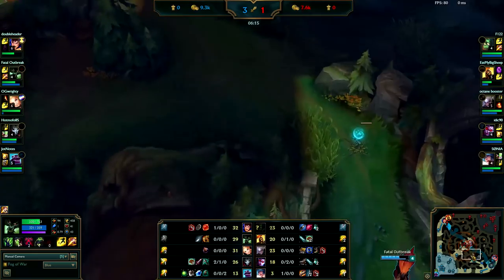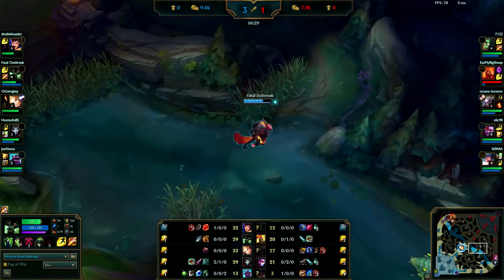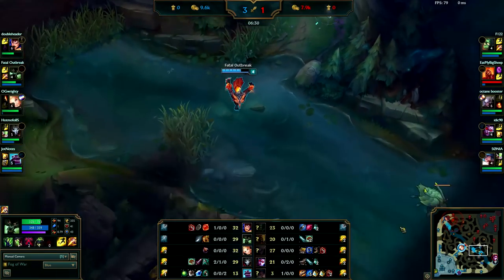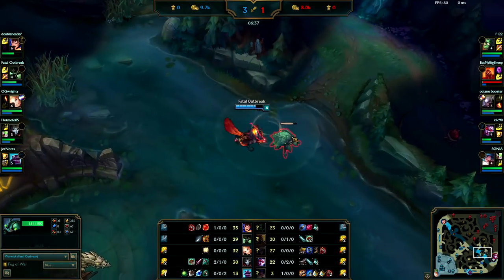Right now you need to be prioritizing getting level six to start ganking, because your lanes are shoving in really hard. So you need to be soloing Dragon or getting level six. Right now you're doing a lot of running back and forth. Pick up Scuttle right here — it's a lot of free gold and it should be level two.